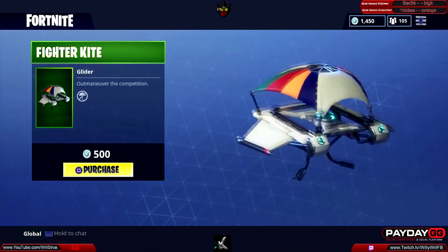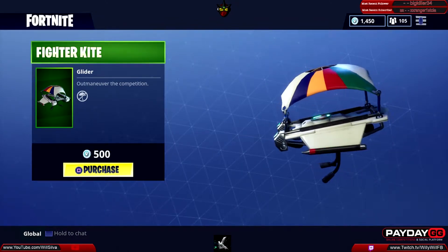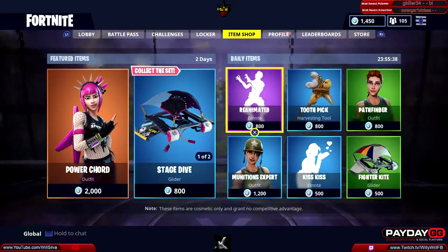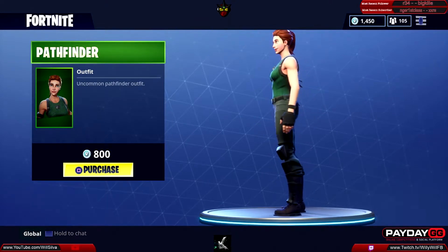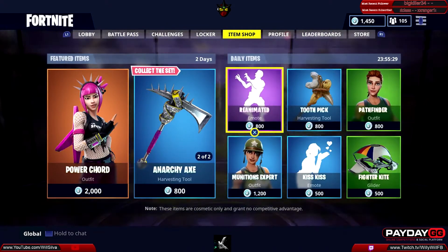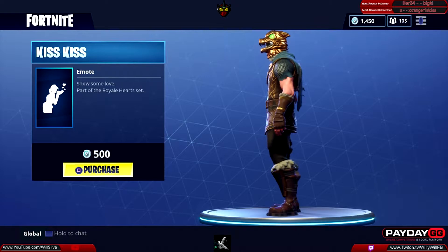We have the Fighter Kite for 500 V-Bucks — 'outmaneuver the competition.' Then we have the Pathfinder outfit, an uncommon skin for 800 V-Bucks. Then we have the Kiss Kiss emote — 'show some love' — part of the Royal Heart set, also 500 V-Bucks.